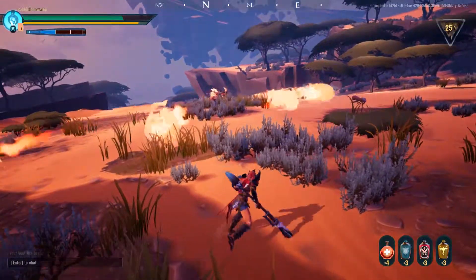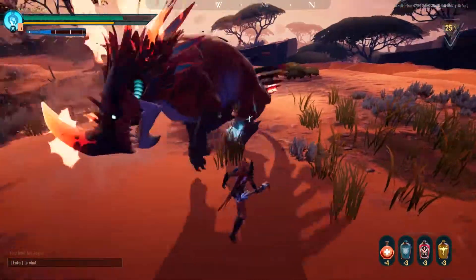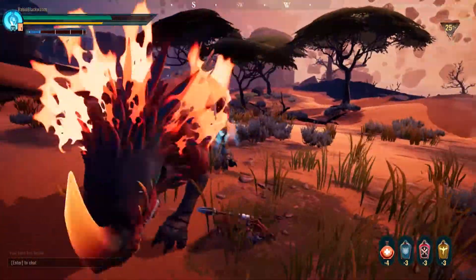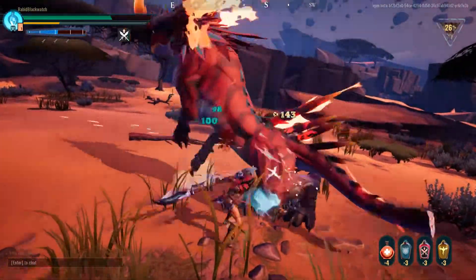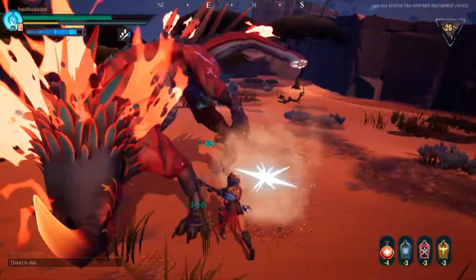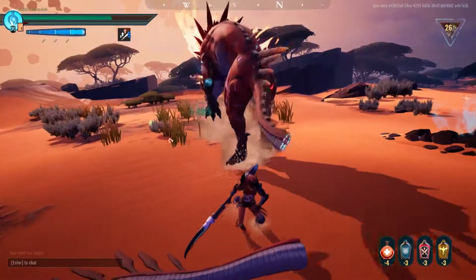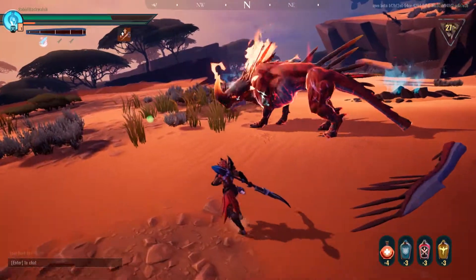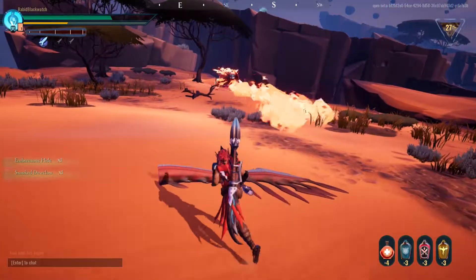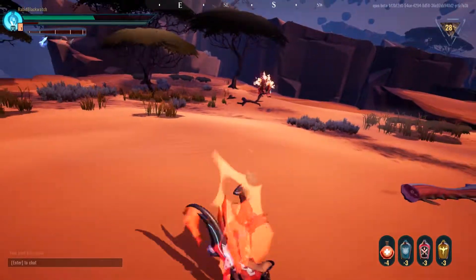I did not actually mean to shoot that but for some reason it decided to. I tapped Q to store my charge and it took it as me holding it. Alright, there goes a leg. The thing about this guy is that he doesn't actually have much health — his strengths are based on speed.